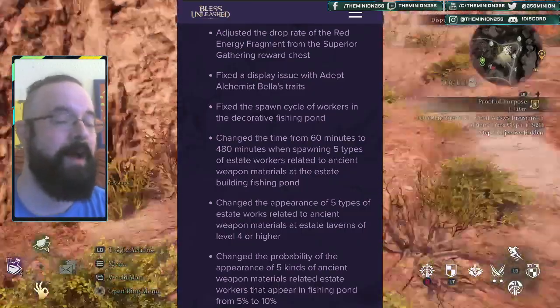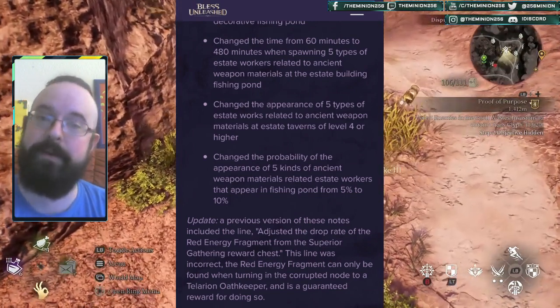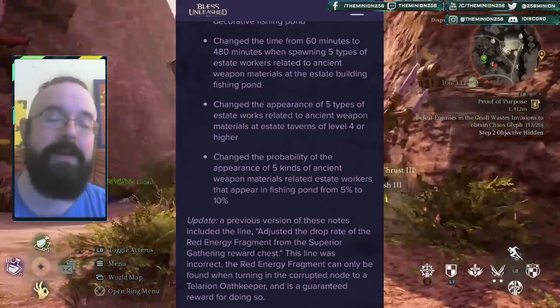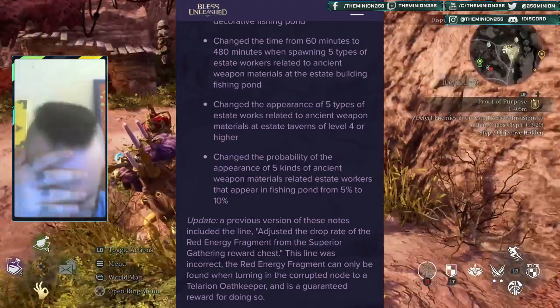This led us to believe that devs had heard our feedback and made it slightly less impossible to get the red energy fragment by fishing. It didn't take long for them to change that note. It was removed, and at the bottom of the patch notes there's now an update stating that point was incorrect — the red energy fragment can only be obtained by turning in a corrupted node. So my raising a hand in praise quickly turned into a facepalm.